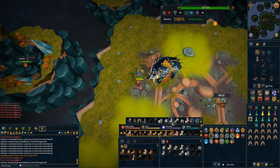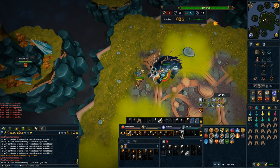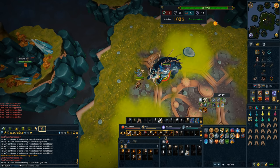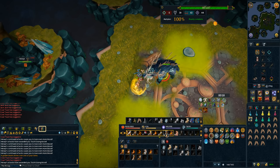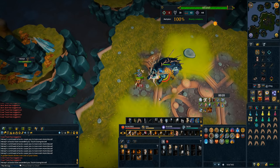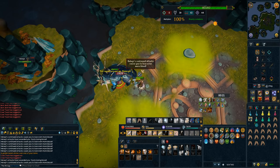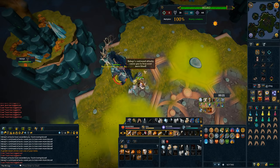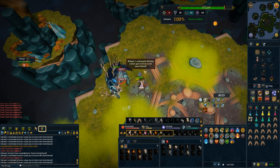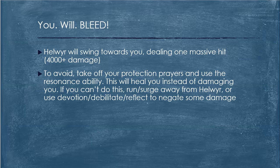The second part to the You Will Bleed attack is it will put a Bleed on you, as the name would suggest. You don't want to clear the Bleed with Freedom right away. What you actually want to do is use the Revenge ability — that way every time the Bleed hits you, which is fairly low damage at the start, you're going to get a Revenge stack which increases your maximum hit by 10%. This means later on in the kill you can basically take advantage of this and do a lot of damage really quickly to Helwer, even though you're using a shield. Really it's as simple as take down the prayers, use Resonance, and then use Revenge if you have it.